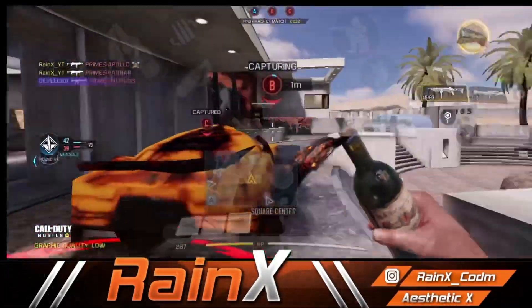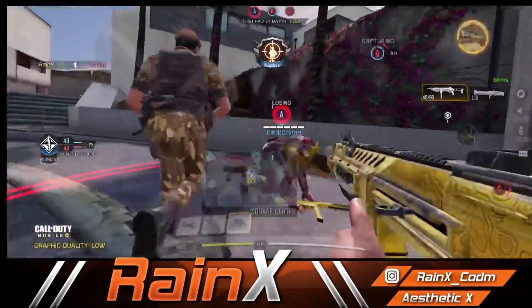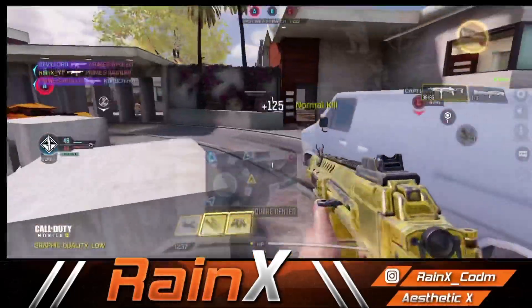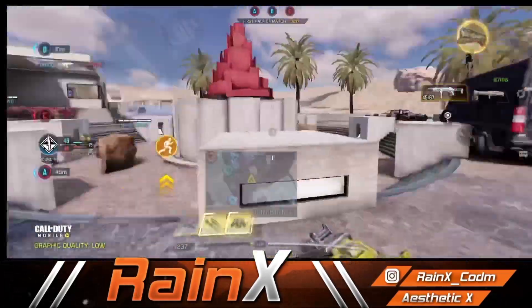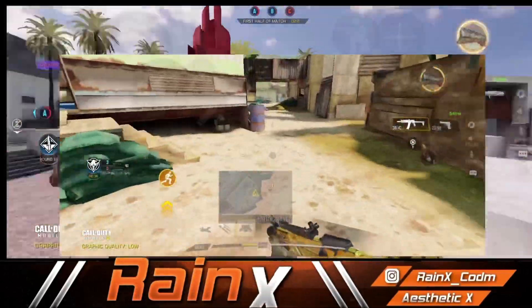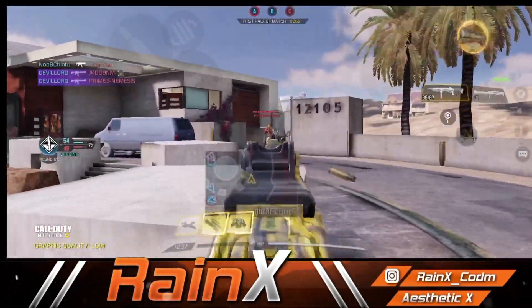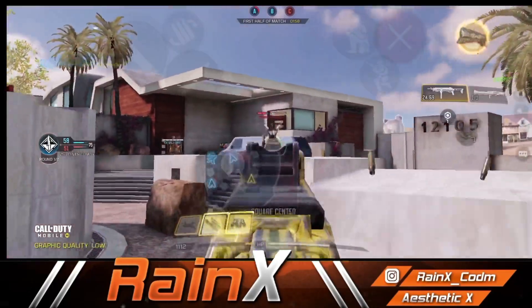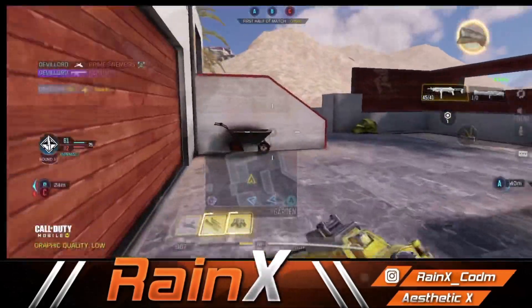Let's talk about where we make general mistakes in our crosshair placement. The biggest mistake is when we are not scoping or looking in any direction — when we are generally moving on free look — our biggest mistake is that we keep our crosshair below. I have seen some players who keep their crosshair on the ground while moving, and some players are looking up top but their crosshair always stays around the opponent's legs. That is why you lose most of your gunfights.